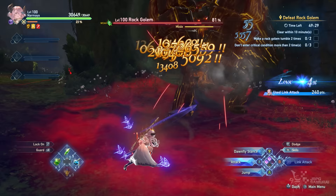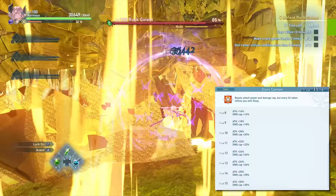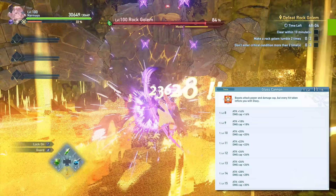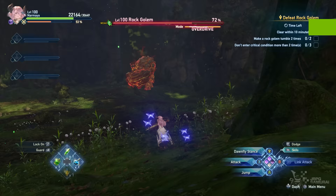The next exclusive sigil would be Glass Cannon. This is pretty interesting since at trait level 15, you will be able to enjoy a 30% additional attack boost and 30% damage cap. We all know that the more damage cap you have, the better, so this sigil is a nice to have. However, upon getting hit, your character will be stunned right away, so use this with caution. I see this sigil having a lot of value for no-damage runners like myself, so it is a pretty good addition to your repertoire.